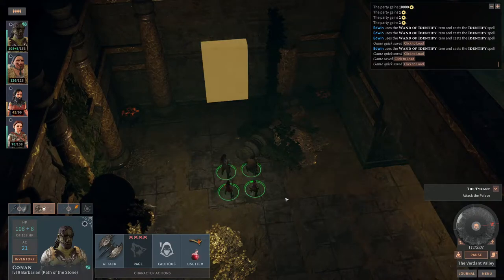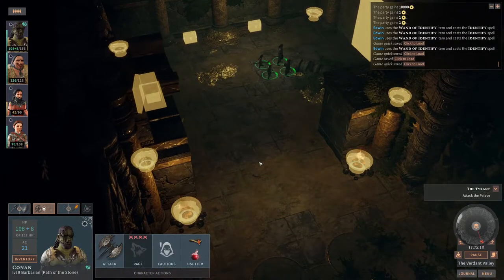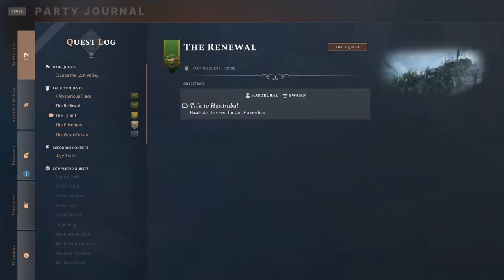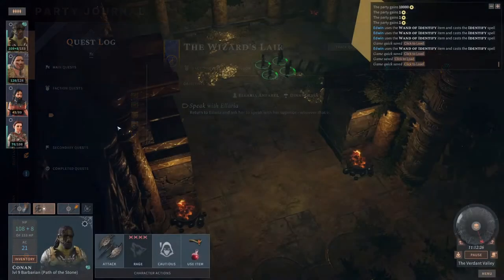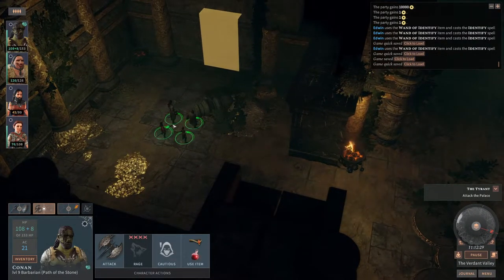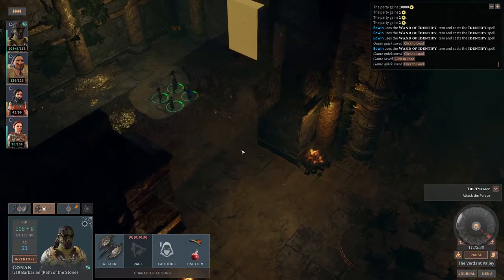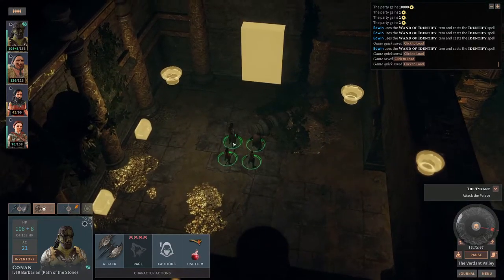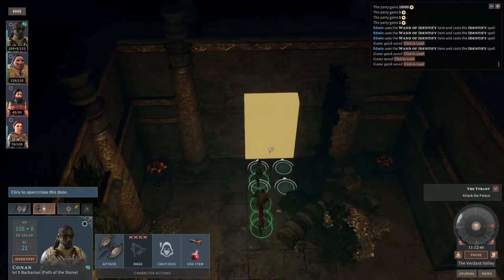Hello everyone, welcome back to the channel. My name is Kordamt and we are back for some more Solasta with the Lost Valley DLC. In the previous episode we arrived at this area — I think it's the Lost Temple. This is the treasure room, which we opened by stepping on the four pressure plates, one for each symbol on the door. Once we opened the door we got attacked by the Ape King or something. We defeated him and picked up some cool loot.